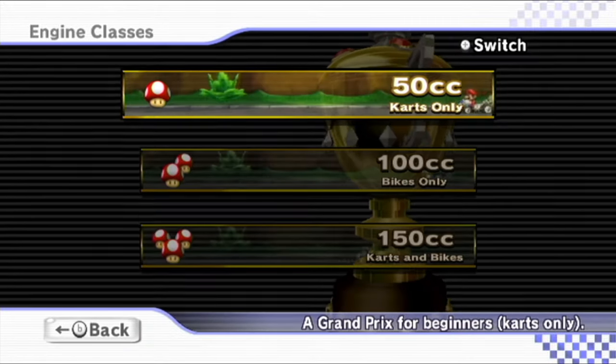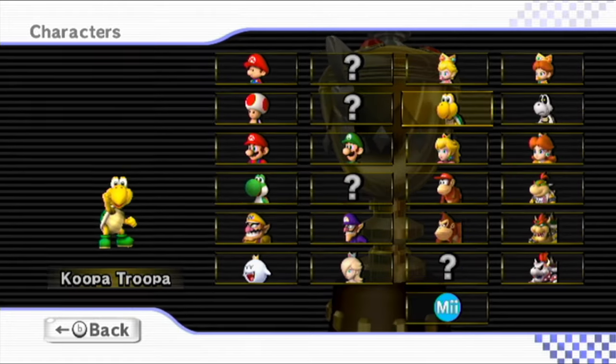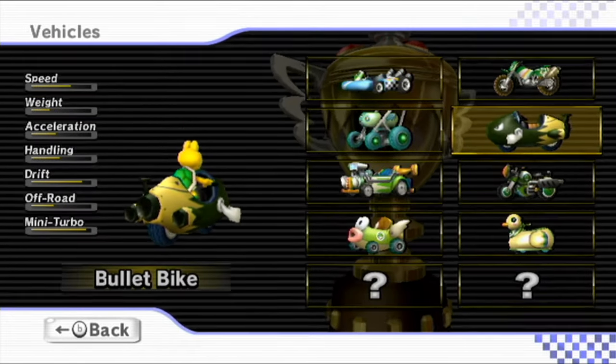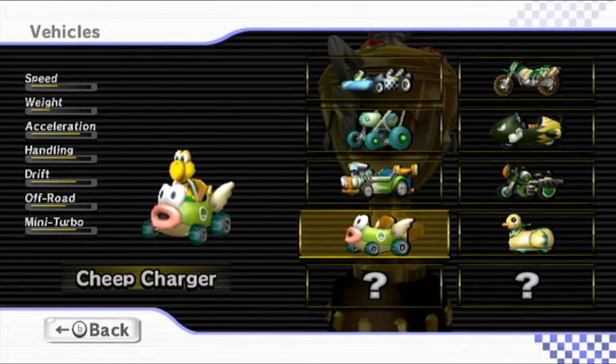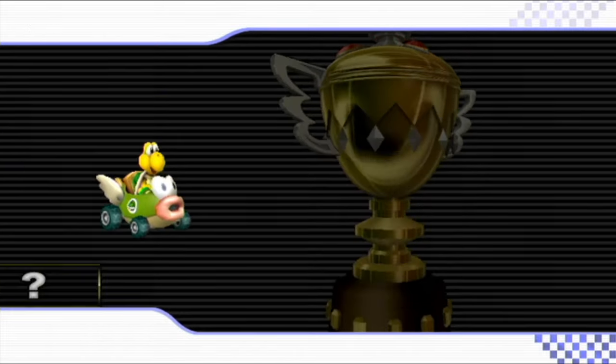Speaking of new karts, I definitely want to try a new one this time — I'm always trying to check out at least one new kart per character run-through. So let's do 150cc for our final cup. We have either the Bullet Bike, the Mini Beast, or the Cheap Charger. I think we go with the Cheap Charger — it's really cute, it's a fun one for sure. Let's give it a try.